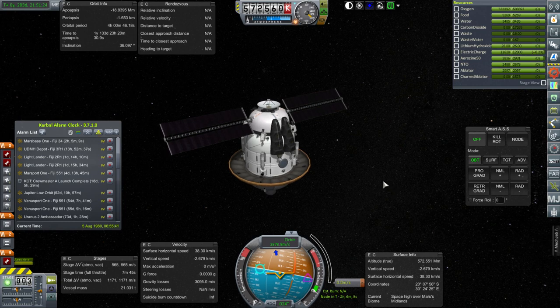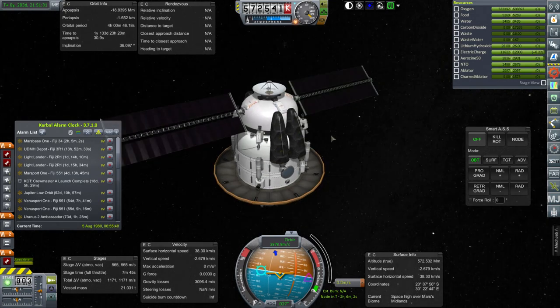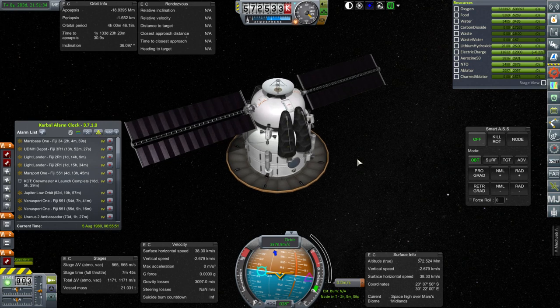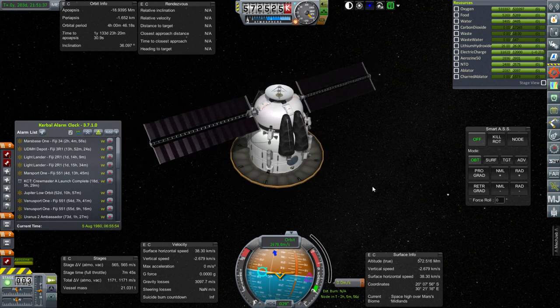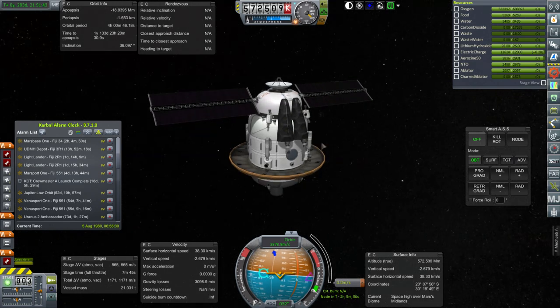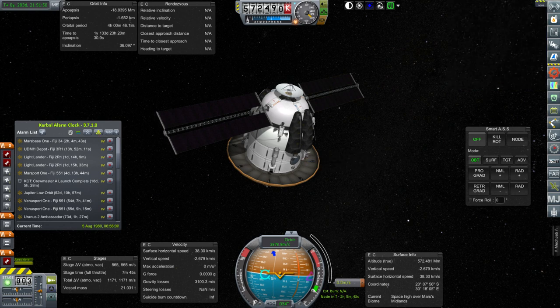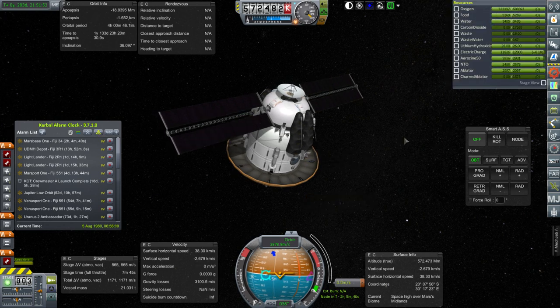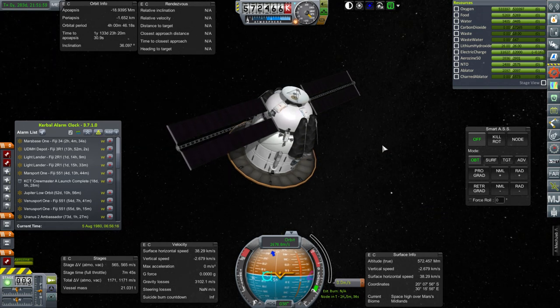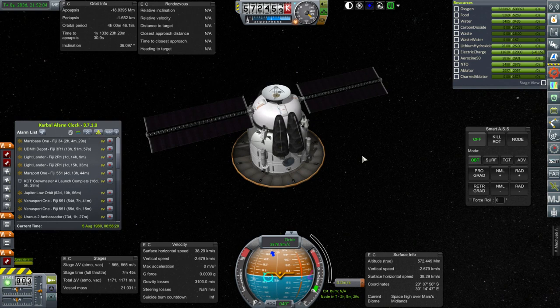Then the fun begins because we have to talk about landing. As you can see, this is obviously configured for landing with the struts, parachutes, and everything. That's going to be an interesting task. Now with Mars Base 1, if the Kerbals can get to it and land at a location close enough to actually inhabit it, it could increase the duration of their stay on Mars.